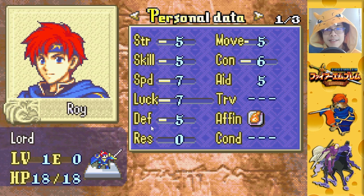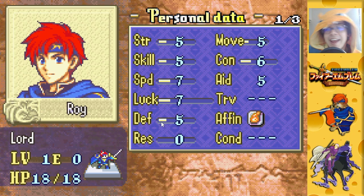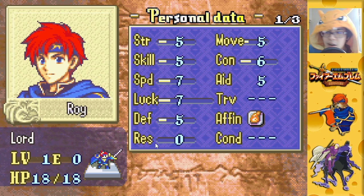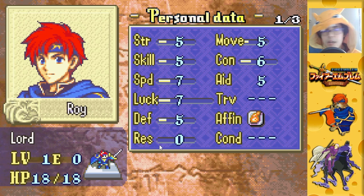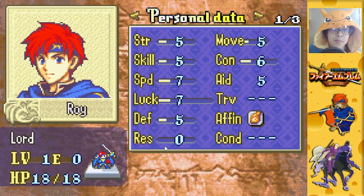Then we have Defense — I'd rather have defense than not have defense. It reduces the damage you take from physical weapons, which account for the vast majority of enemies. Then we have Resistance. Honestly, it's not that useful. Resistance is defense but against magical attacks. Magical units are actually pretty rare and they tend to be frail dudes in robes that don't move anywhere. There's also a consumable item called Pure Water that can temporarily boost your resistance by quite a bit — it decays each turn, but makes you a magical tank. So even though Roy has zero resistance, that's not one of the reasons he's bad.